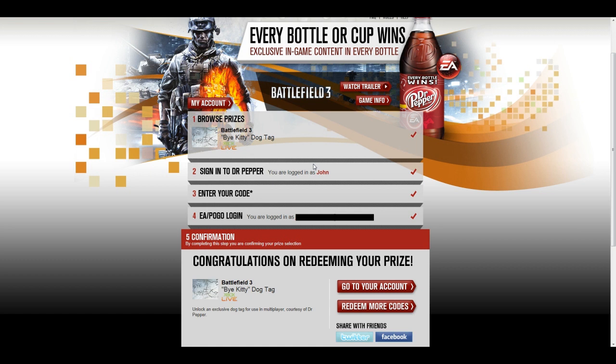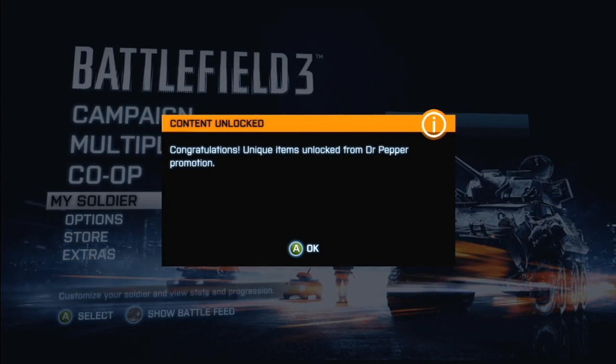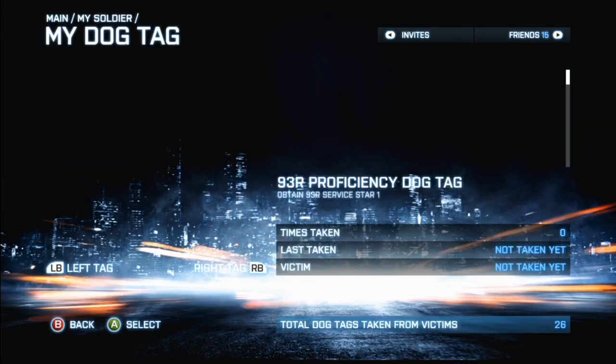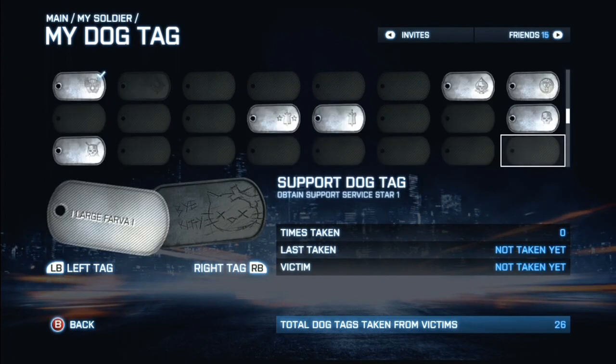It'll then have you log in to your EA Origin account — I'm not going to show you that part. But after you log in and click Confirm and start up Battlefield, you will see your new dog tags. After you get out of the menu, which took a while for me, you'll go into your dog tags and look on the right tag and scroll down to see the new indicator showing you've unlocked a new dog tag.